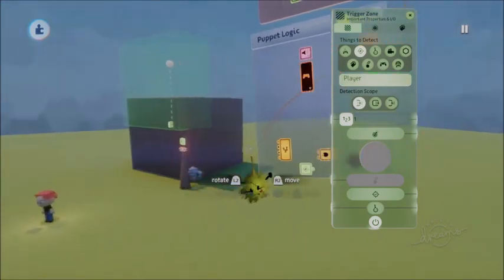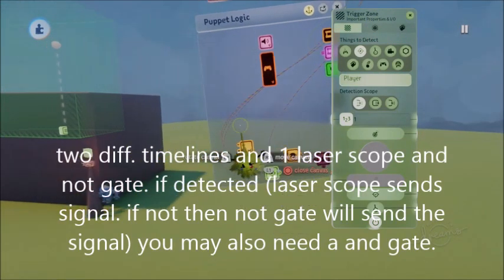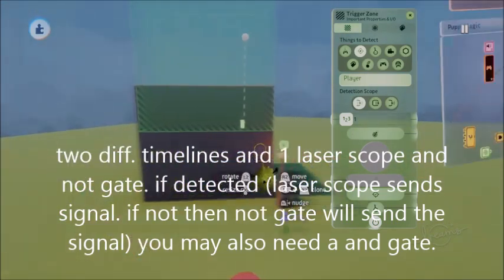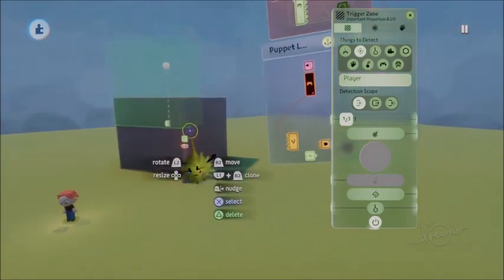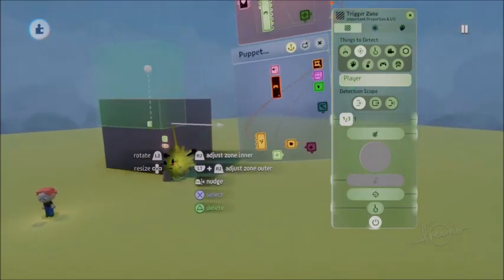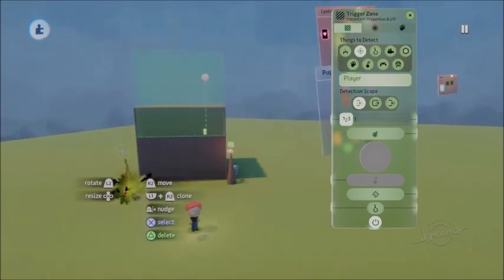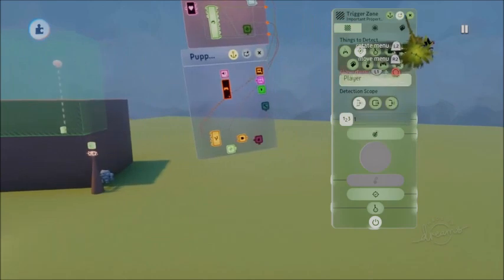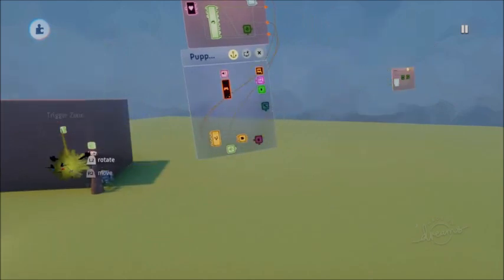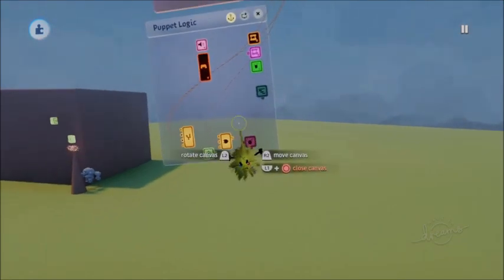If you did it that way, you'd need to do two different timelines and movers — one where the animation is running that way and the character is looking that way, and one where the animation is looking this way. Then you'd need a different detection system using two different trigger zones to tell which direction you're running. I'm just showing you guys the basics.